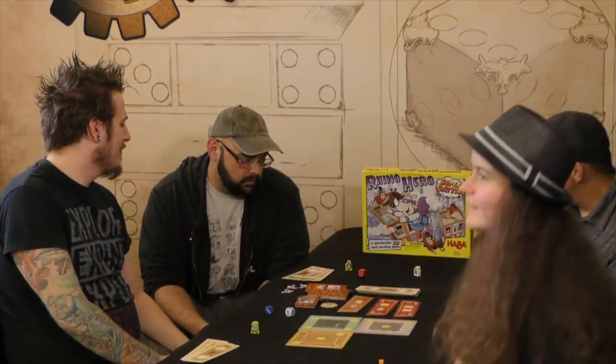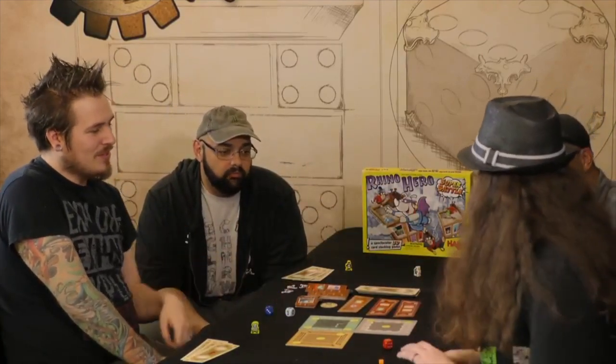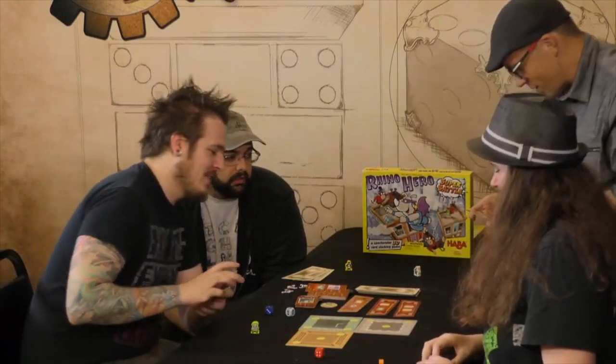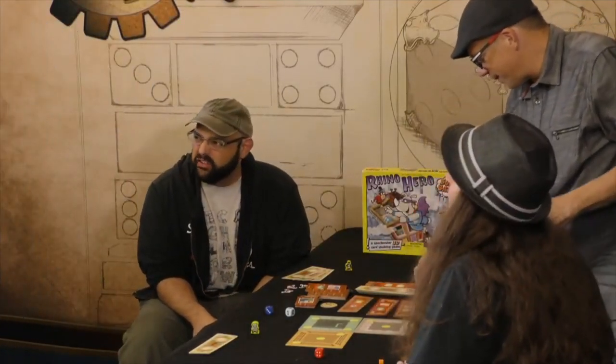Rolling to determine turn order: I got a two, someone got seven — but seven is not an even number. You got the six. Melody, roll and see if you can get a six also. Nope. Streed goes first. This is kind of a stand-up game — life is tough out here.